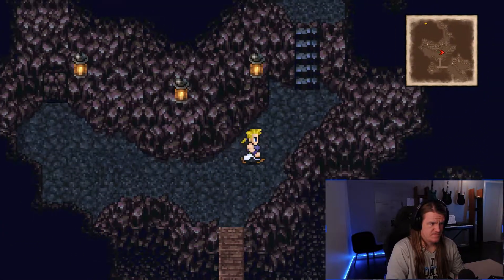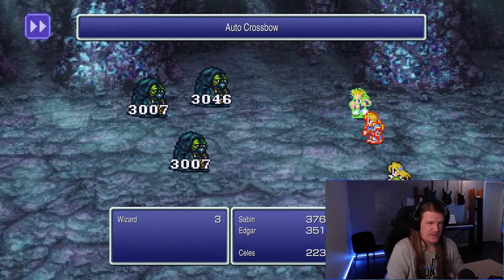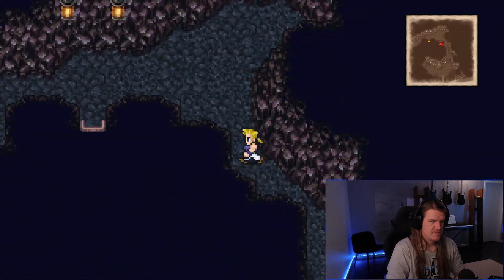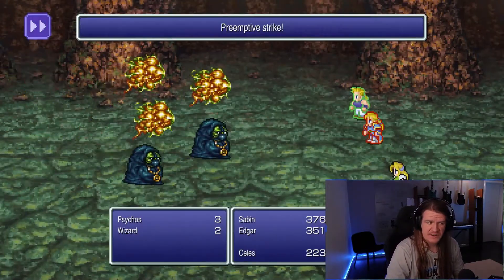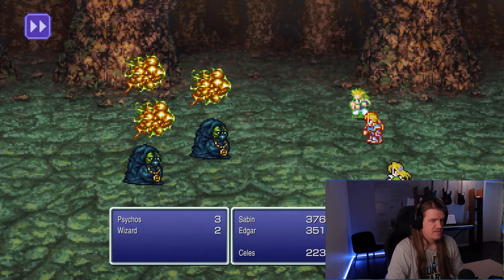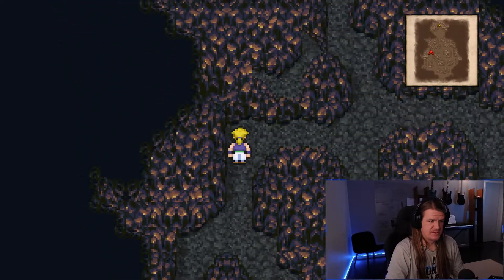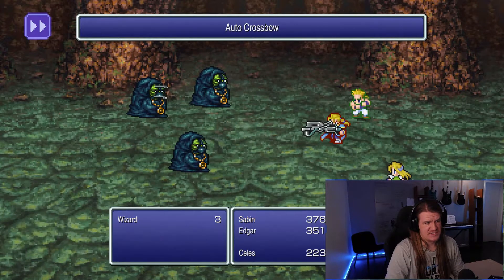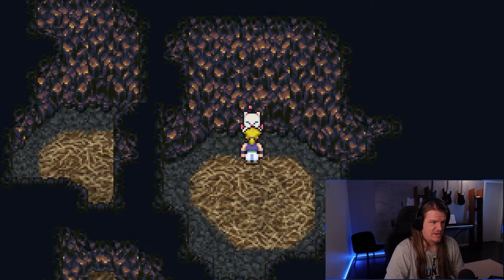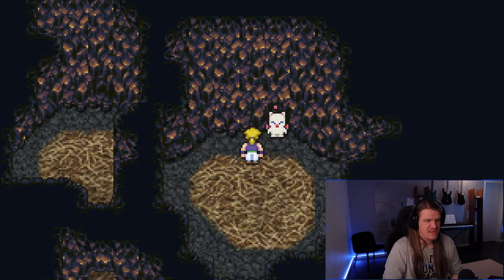There we go. I almost went to the left. And of course we need to get Shadow back — Shadow is in the Colosseum, I think. You get Shadow back by winning a couple of Colosseum fights, and then if you go again Shadow will appear and you need to fight Shadow. Auto Crossbow is one of the most OP things in the game. I highly recommend using Edgar if you want to go to caves like this where there are a lot of enemies — it makes the fight just so much quicker.